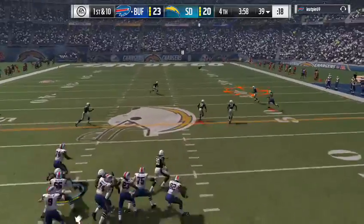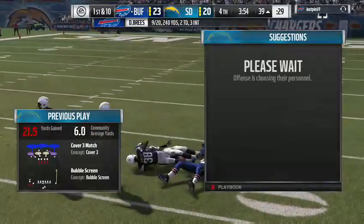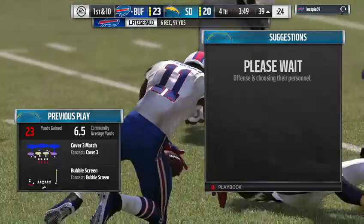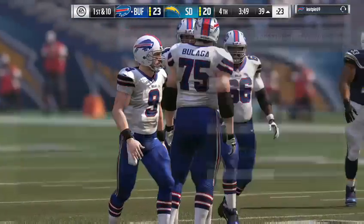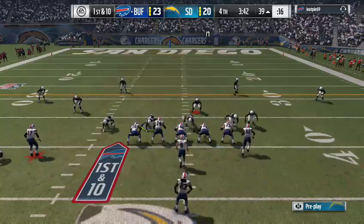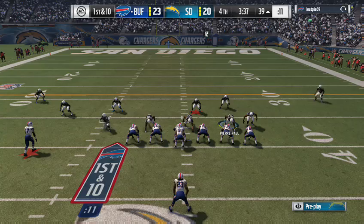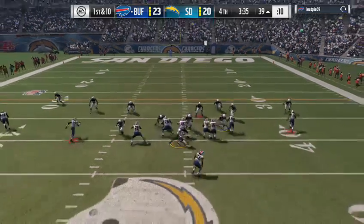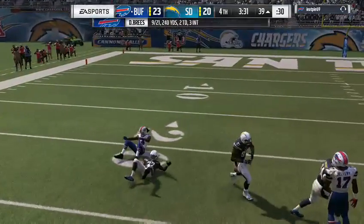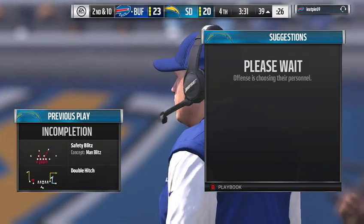On first down, Brees — he got position on him and pulls it in for a pickup of 23, giving the Bills a first down. Another snag for Fitzgerald, who in 2015 became the youngest player at age 32 to hit a thousand receptions — he's piling up some more. The way he's playing today, it's almost like he's trying to get a second thousand in just one contest.